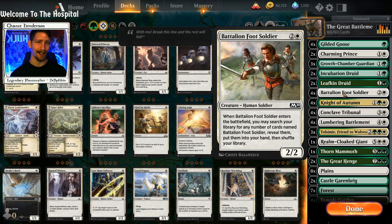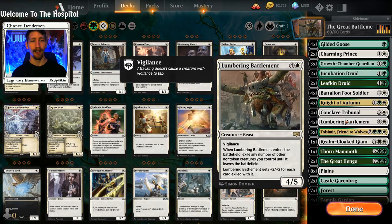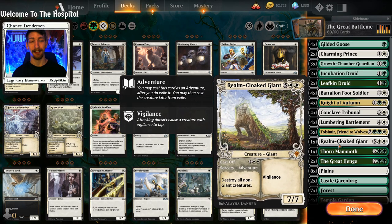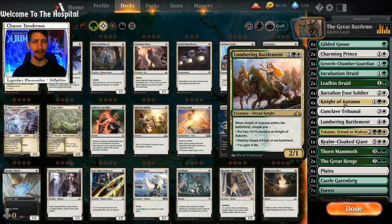Battalion Foot Soldier is really great for things like The Great Henge, Thorn Mammoth, and Lumbering Battlement. If you want more copies of Thorn Mammoth, throw in two — I simply only have one copy and I'm not spending a mythic wildcard with a new set coming out. Lumbering Battlement picking up all these other cards is also really good once you're ramped into the late game where you don't really need those mana creatures anymore.